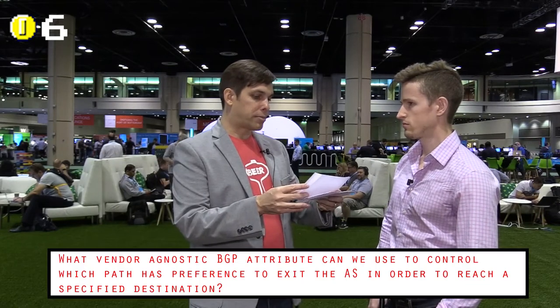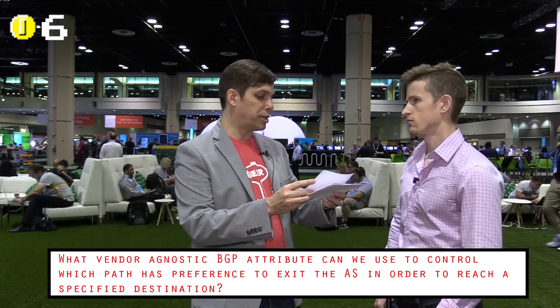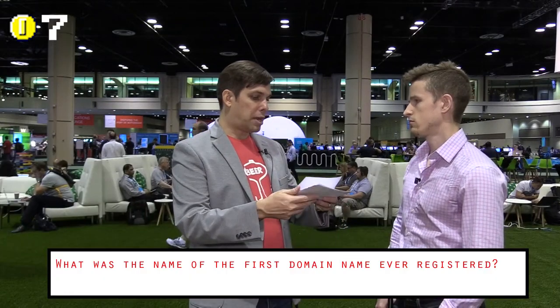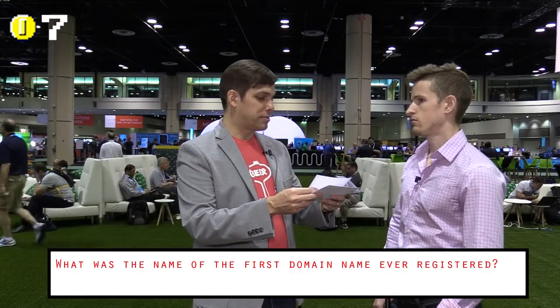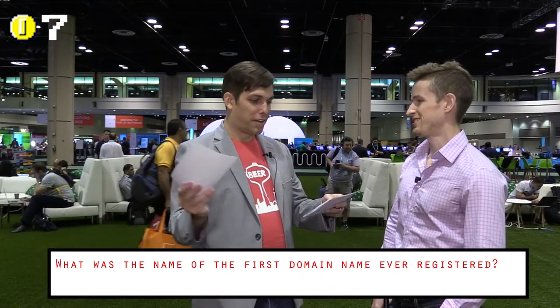What vendor agnostic BGP attribute can we use to control which path has preference to exit the AS in order to reach a certain destination? Local preference. Correct. What was the name of the first domain name ever registered? Pass. Incorrect. Symbolics.com.